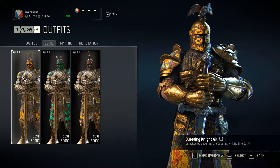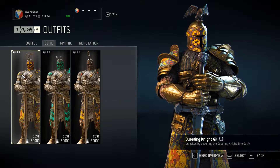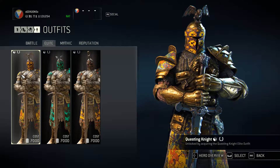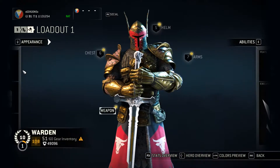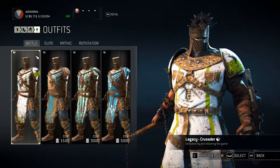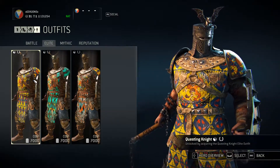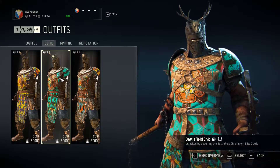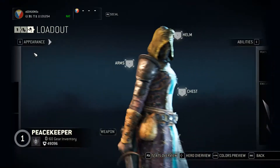Do the outfits open when you finish the quest, the story mode? It's weird. That one was for the Warden. It's for the Conqueror. Questing Knight elite. I think they open when you finish it. Might be wrong.